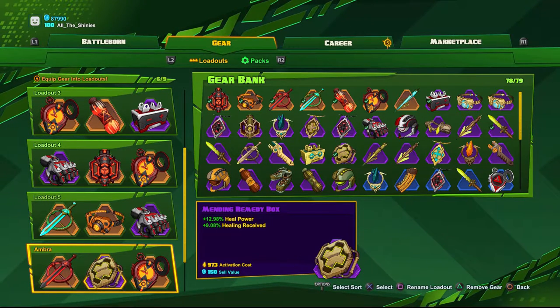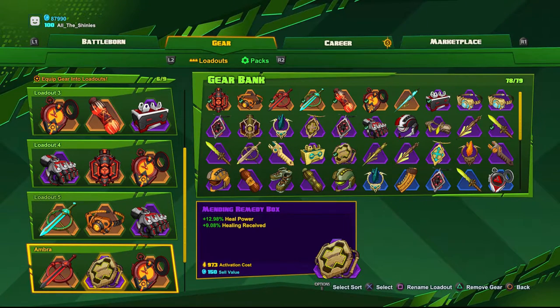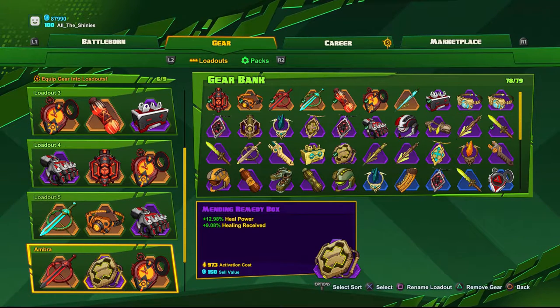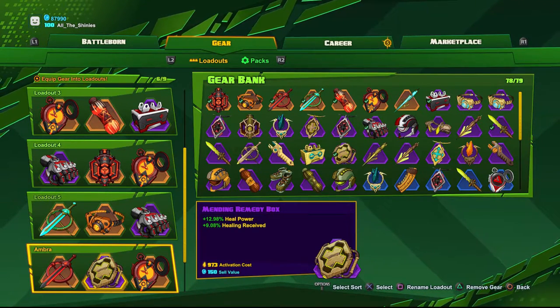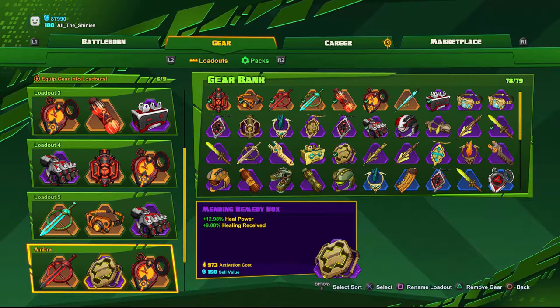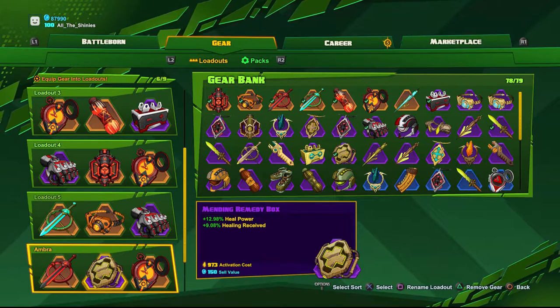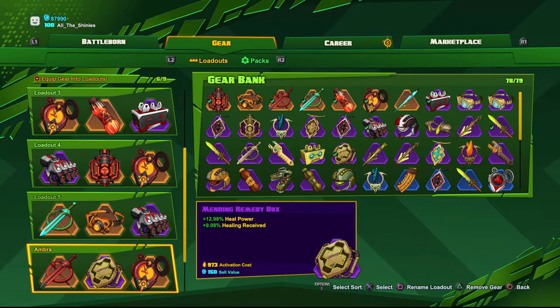The second item is a Mending Remedy Box to increase my heal power and healing received. I'm still a healer — I focus more on killing enemies but I'm throwing down those Sunspots. If my teammates are being aggressive with me, they're going to soak up the heals, or they can go get themselves healed from the Sunspots I leave around the level. Plus they're just going to heal me more, which I need to stay alive.